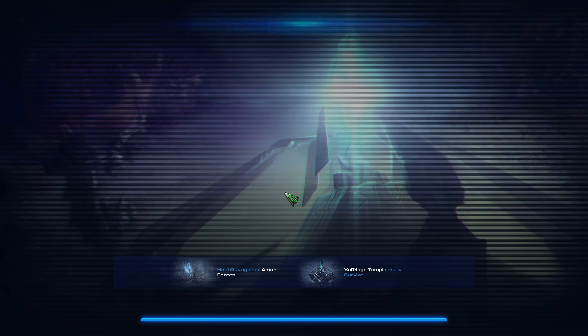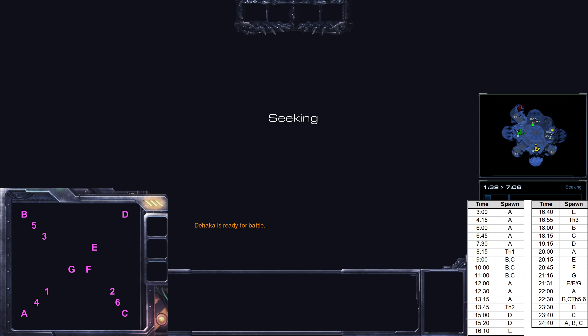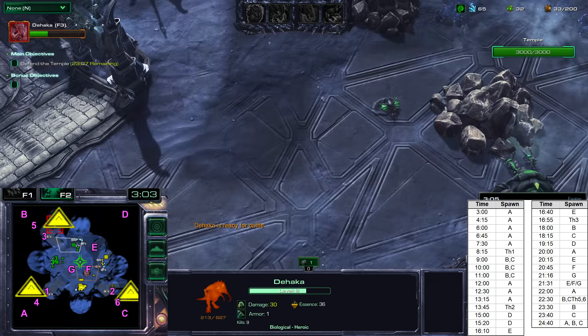A new patch just dropped for multiplayer, which means I'll need to load that from the replay, quite unfortunately. We will want to watch the minimap for this, as well as have a reference of the exact timings shown on screen. I have marked the spawning points on the attack waves with letters A through G — you can see it on the minimap, which I've enlarged on the lower left section. The Thrasher spawns are numbered 1 through 6. On the right, you have the spawn timings as well as where they spawn.